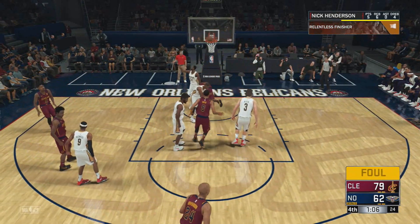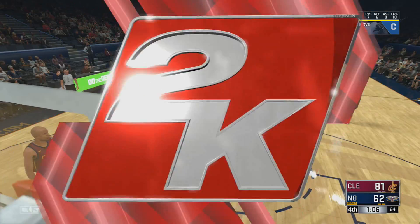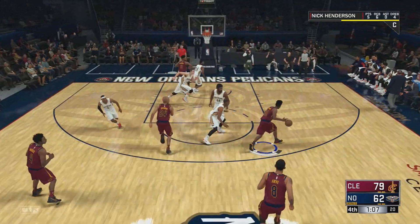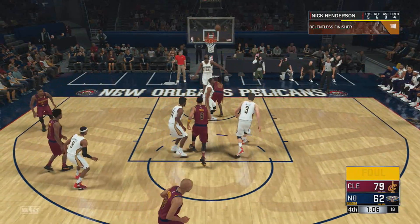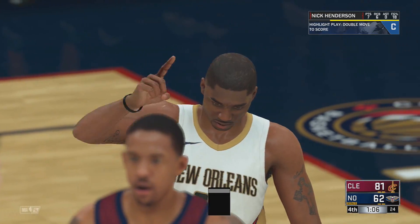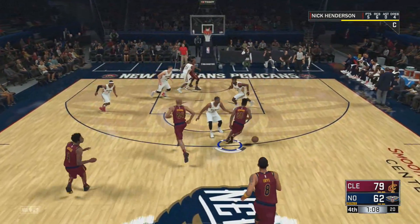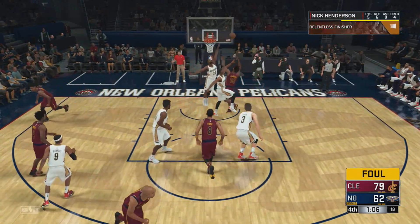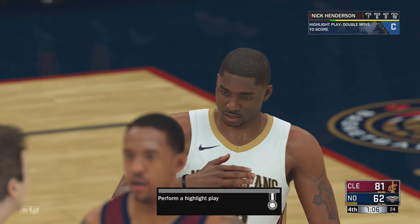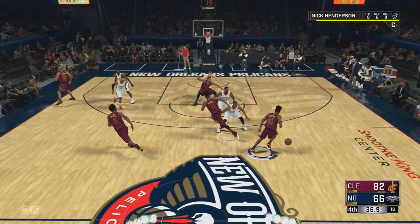You want to drive into the paint. Once you get a clear amount of space where you can go up for a layup, let go of turbo and press your shoot button — which is Square on PlayStation or X on Xbox. Tap it once and then hold it. So: let go of turbo, tap Square, hold Square — or tap X, hold X. That's all you do. It's very, very simple.